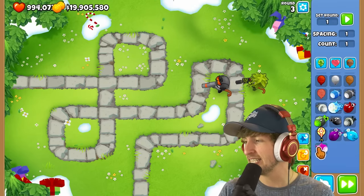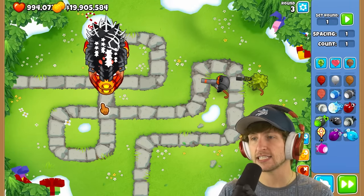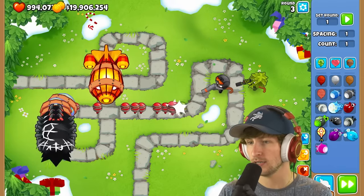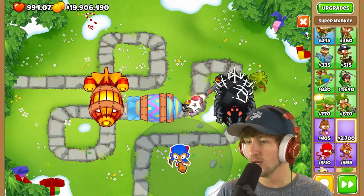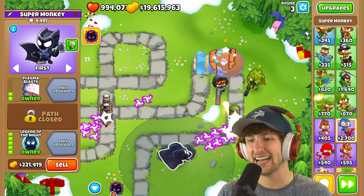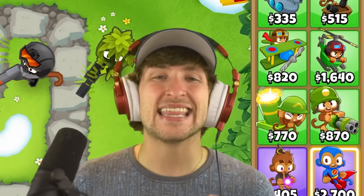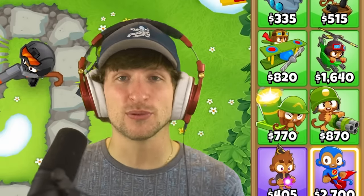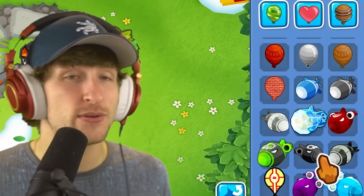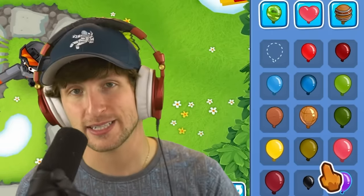Last up is the pink Moab — it's immune to stun, really fast, and has a bunch of balloons in it. Legend of the Night, go! Let's go — GG. And that is every single balloon showcased, my friends. I hope you enjoyed that as much as I did. Thank you all so much for watching, and I'll see you guys tomorrow for some more awesome content.